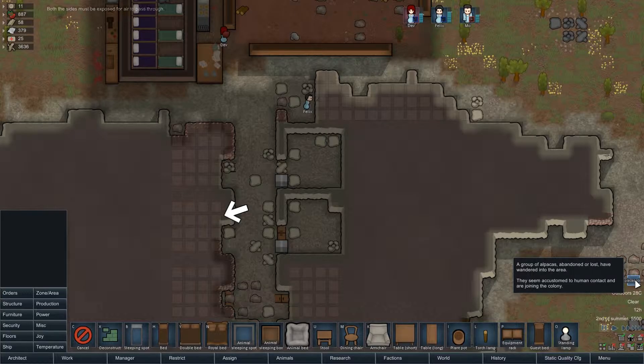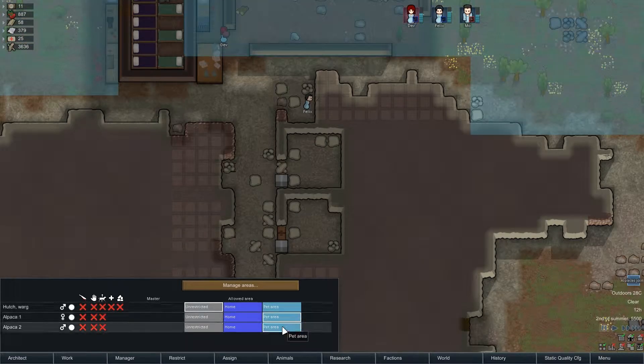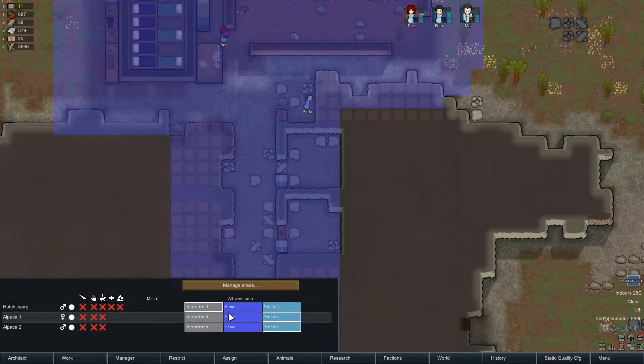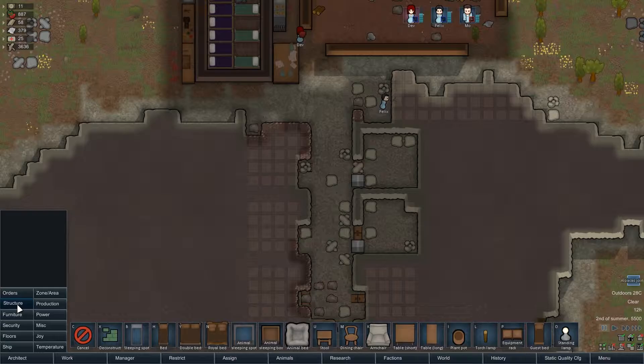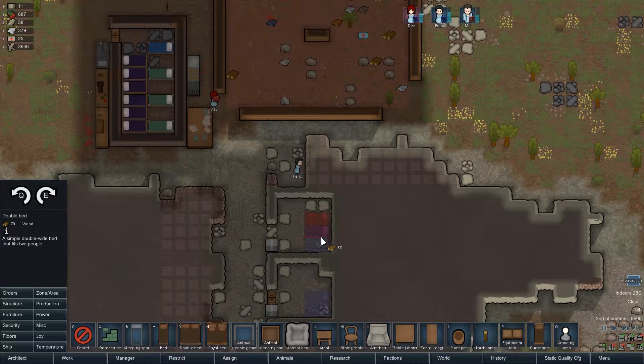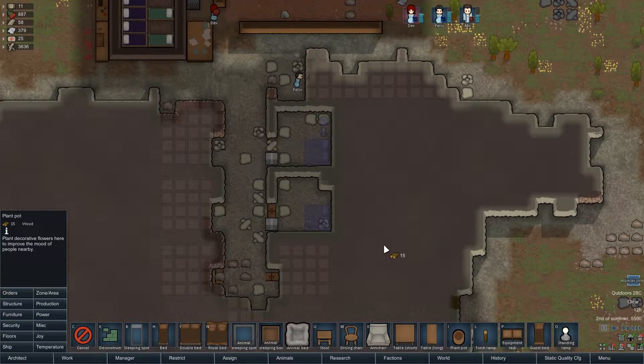A group of alpacas - well, welcome! Why don't you come into the pet area? I think I'm going to leave the warg running around because he can just go out there and kill whatever he needs. At least now I'll get some wool that I can sell or use to make some stuff. I'm going to put a double bed in here - this will be our first private bedroom. Let's put a lamp in here and a plant pot.